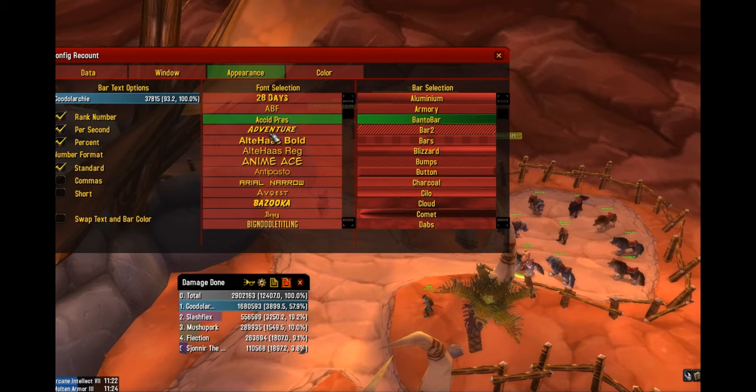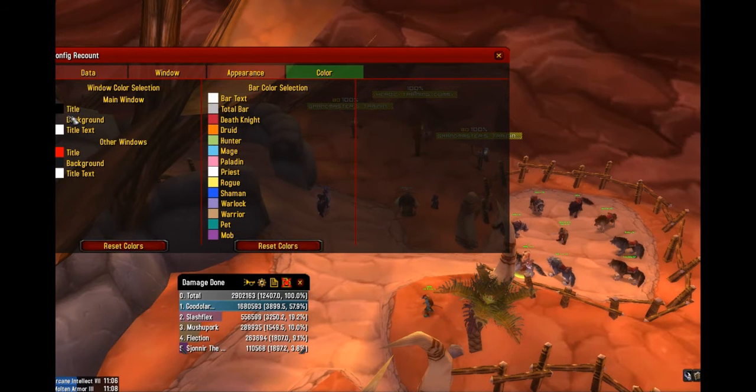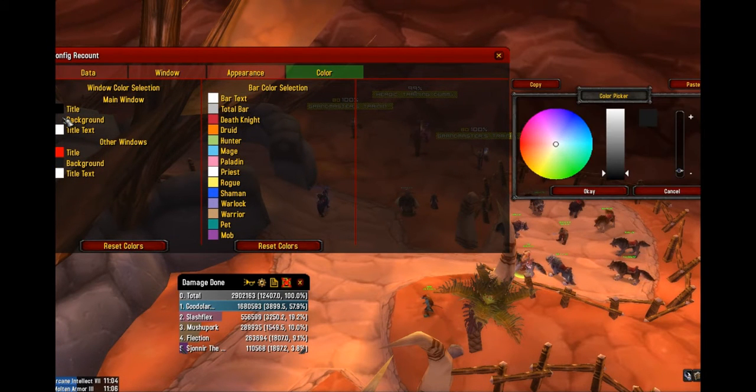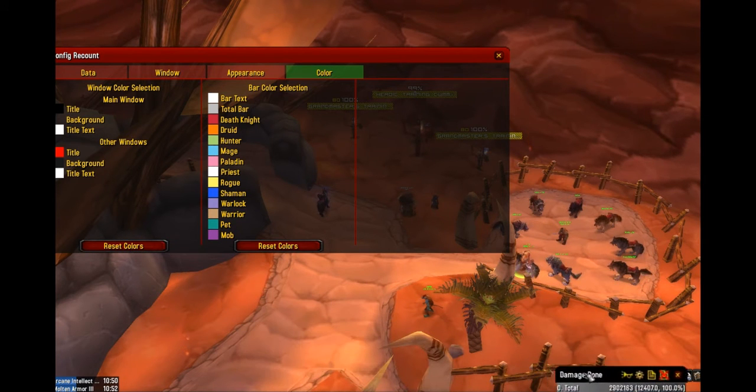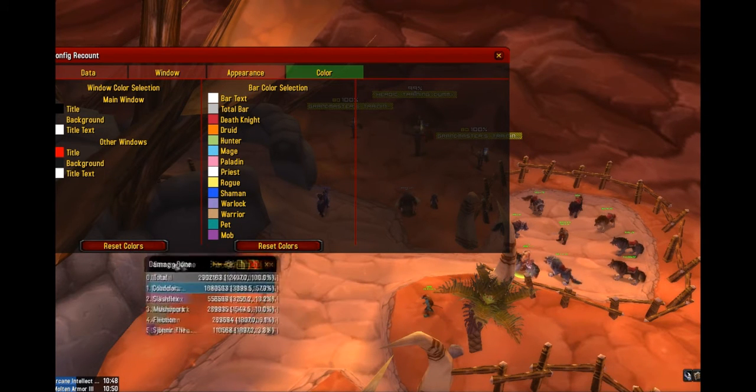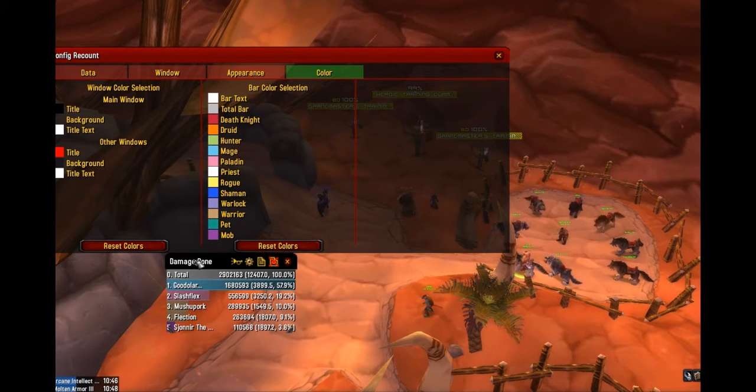Under Appearance, you're going to spend quite a bit of time just making it look good using your own preferences — I won't get into that. For color, you might notice that I have a transparent background. To do that, you go into window color selection and increase or decrease the alpha. I want it to sit flush on top of my KG panel on the bottom and not have a background, so I disabled the background on that.